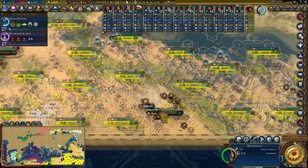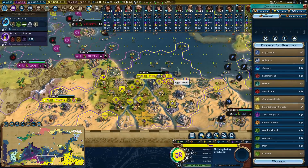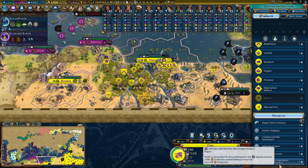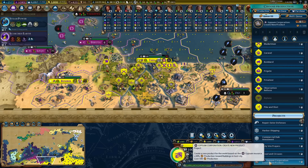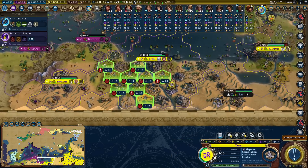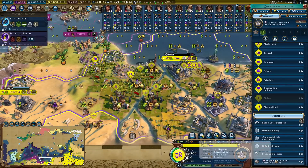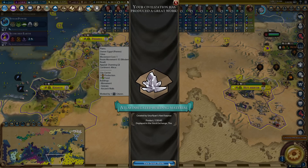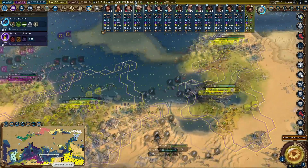I should produce some projects. Let me time this right - one project, two projects, then get the neighborhood which I'll plonk down there, then three, four, five, six projects like that. Gypsum gives me a whole one tourism but it gives me 30 production towards buildings in the whole city - that makes a huge difference. These projects are going to be mighty things.